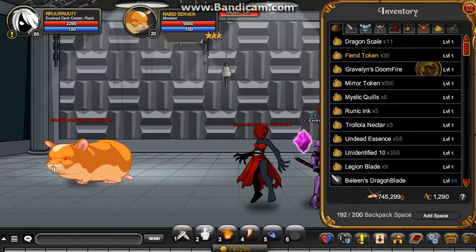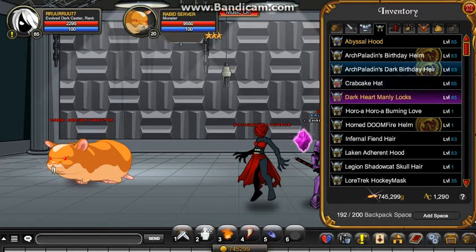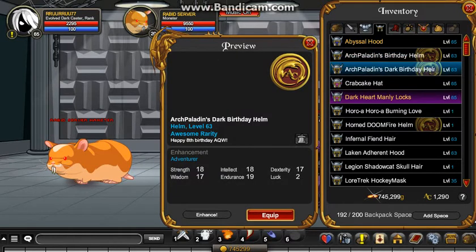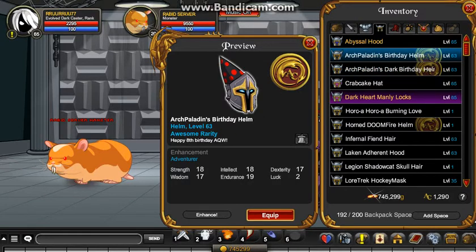He only has 9,000 health, so quite easy. Just keep killing him until you get either the Arch Paladin's Birthday Helm or the Arch Paladin's Dark Birthday Helm, or both if you want. I'd prefer to get both. They're pretty nice and you can use them with the Arch Paladin class.